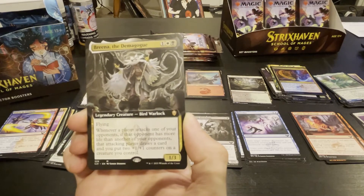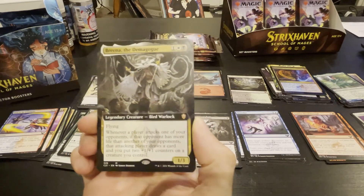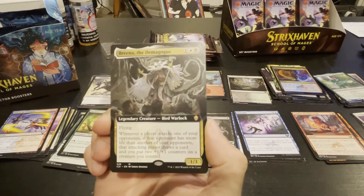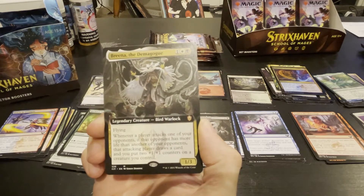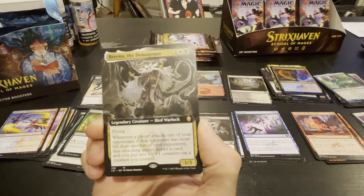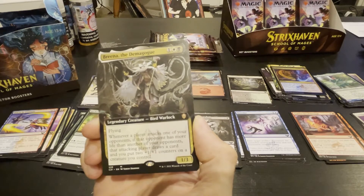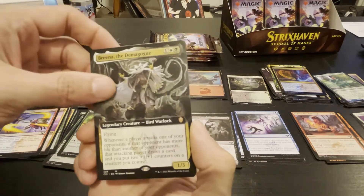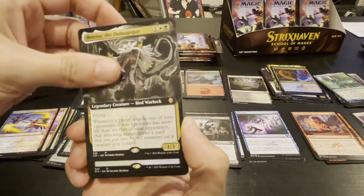Whenever a player attacks one of your opponents — if that opponent has more life than another of your opponents, the attacking player draws a card and you may put two plus one plus one counters on a creature you control. Pretty good — the legendary Demagogue.